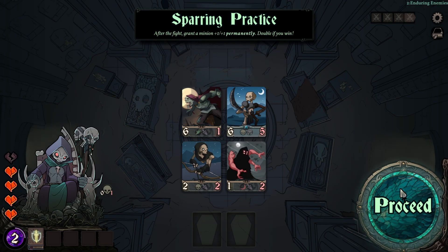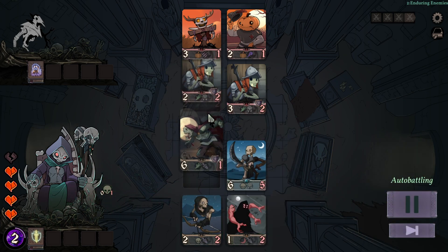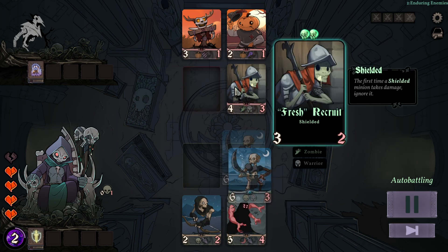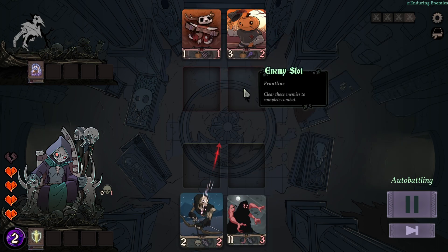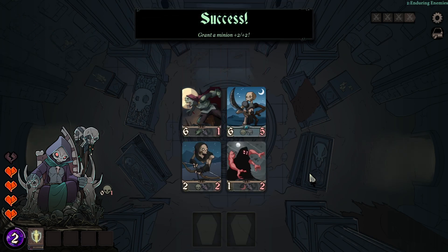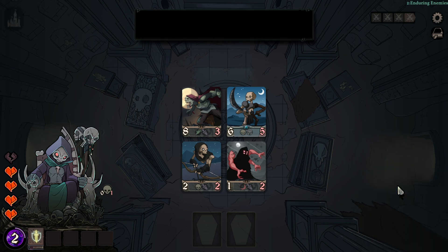We pick the middle row because we will train — we can strengthen one minion by sparring. When we win this practice match, we get to choose a character that gains a permanent buff. They threw themselves into two shielded enemies — the shields survived — and then they finish each other off. We can now grant a minion plus two plus two for winning.